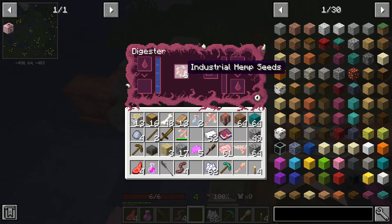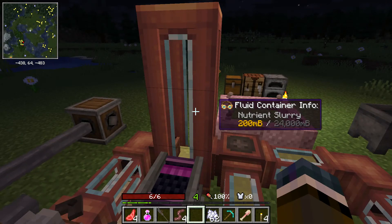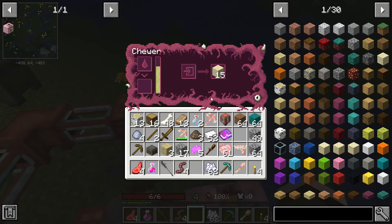Just put some industrial hemp seeds in there and you'll see that they are converted into nutrient slurry, which is right over here. That will get pumped into this tank here for storage, which will get distributed to the next machines — the decomposer and the chewer.